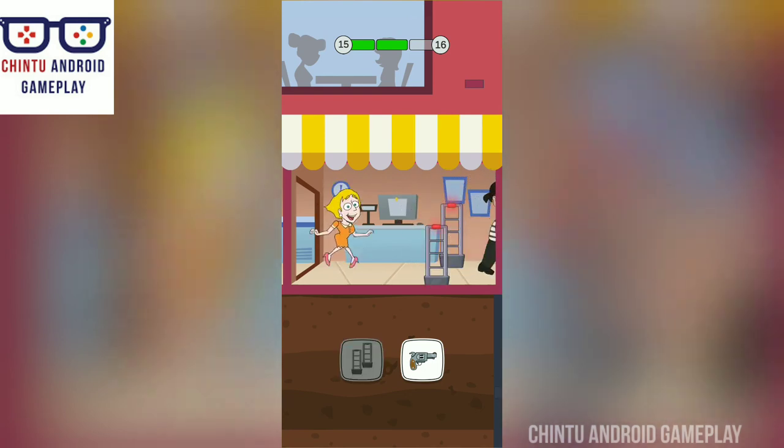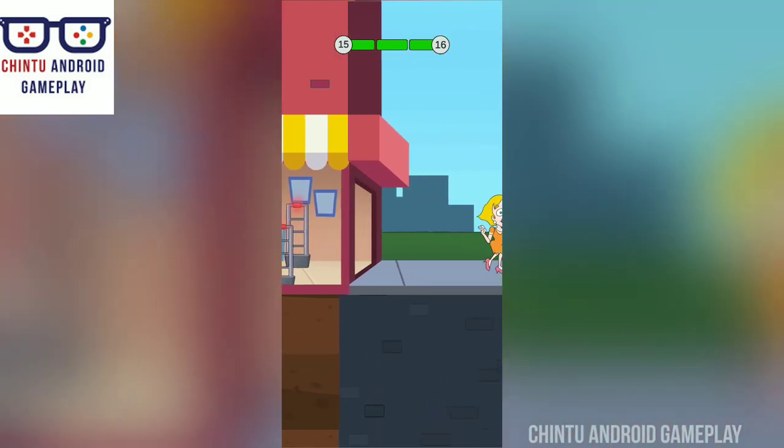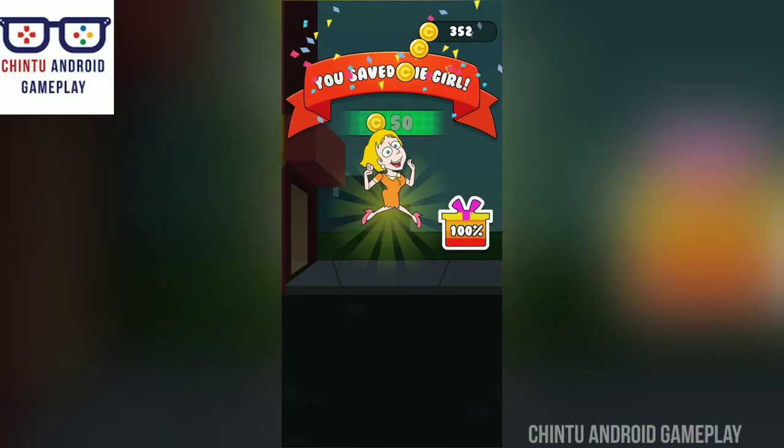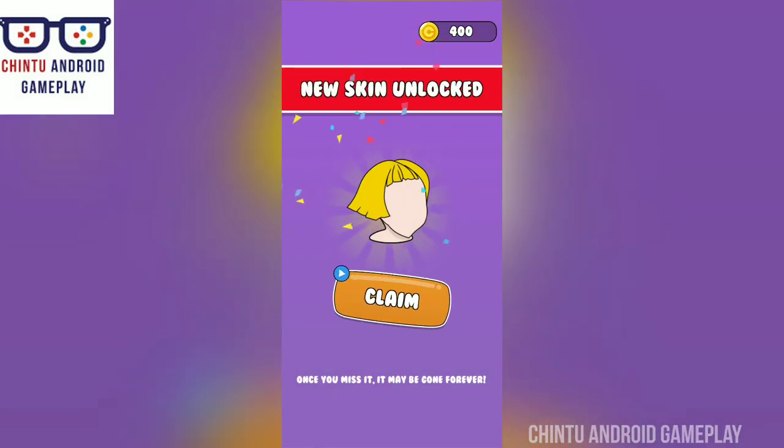So many different challenges for you to solve — fun for the whole family. If you get stumped, ask for help from your friends and family, no shame in doing whatever is necessary to solve these complex puzzles. Simple and addictive gameplay. Level 15 completed — new skin unlocked! Thank you friends, please subscribe to my channel Chintu and Ride Gameplay.